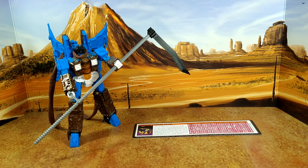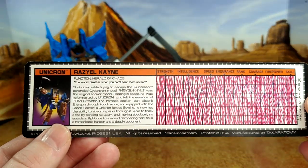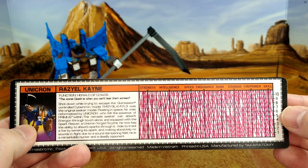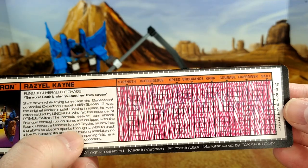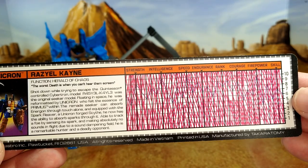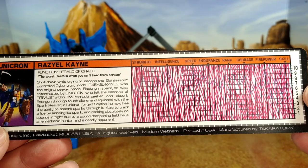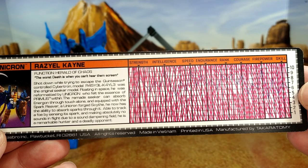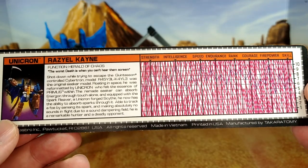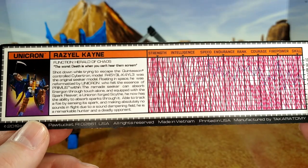What he did was I sent him a photo of my figure and he digibashed it himself — so that's not the picture I sent him, he made that and then added the site. And if you go back to my review of the figure, I had a long-winded story of how Raziel Cain, this figure, was the prototype seeker. It developed the ability to fly by itself, so he's the first transformer that flies, and the Quintesson got scared, shut him down, and eventually he got picked up by Unicron, who revived him.